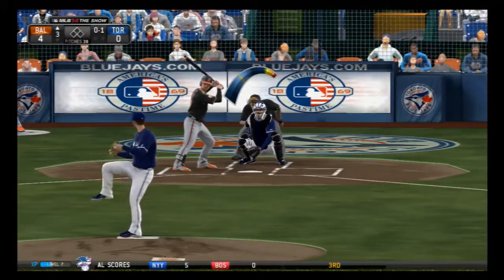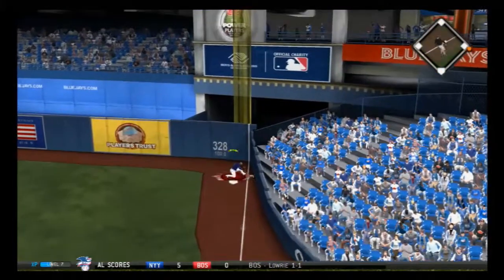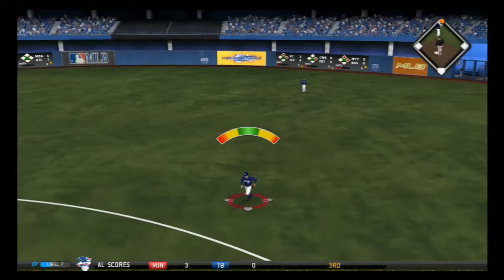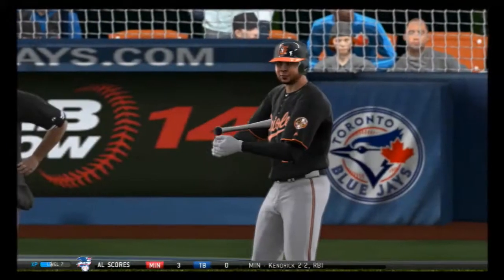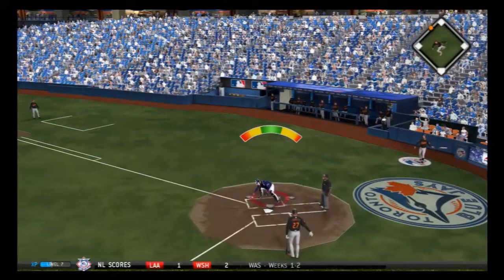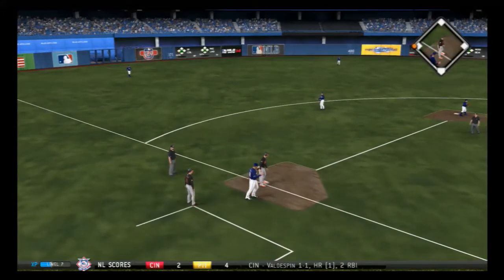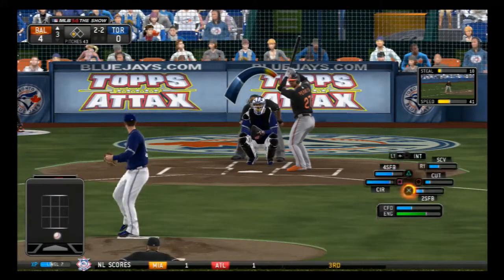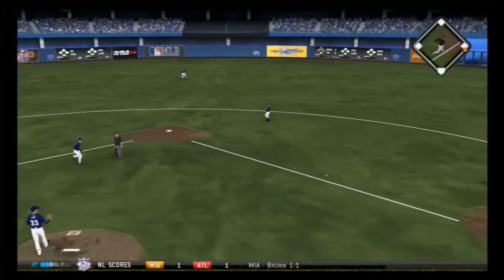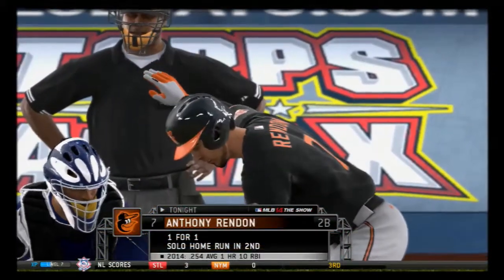Brandon Moss with the home run. Now a hard hit toward the right side — this is by Goldschmidt down the line, a fair ball, and they'll keep it going as he's in with a double. Johnny Peralta still hasn't walked anybody, but this pitch gets away from him. Peralta goes to third and he is safe — likely to be ruled a wild pitch. The 2-2 pitch from Lee, on the ground softly to short. Throw to first is in time but the runner scores. Anthony Rendon up.